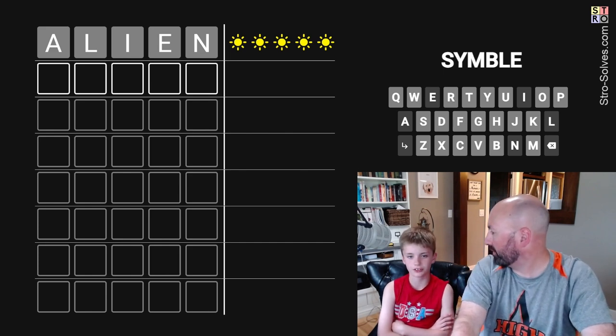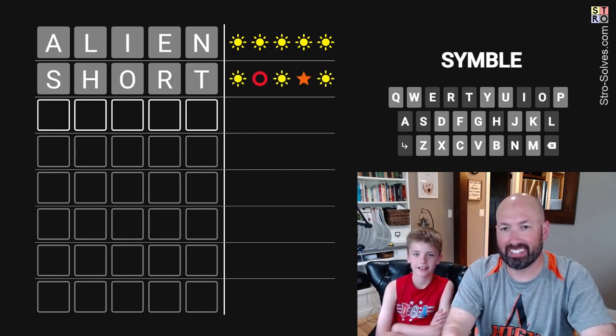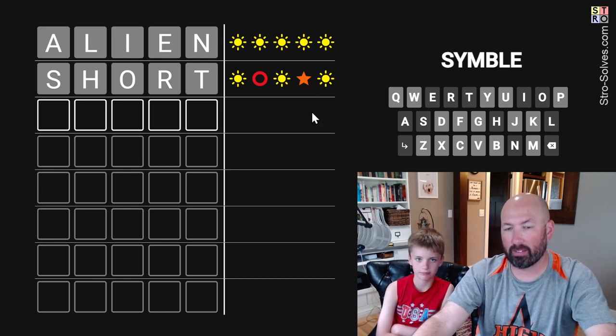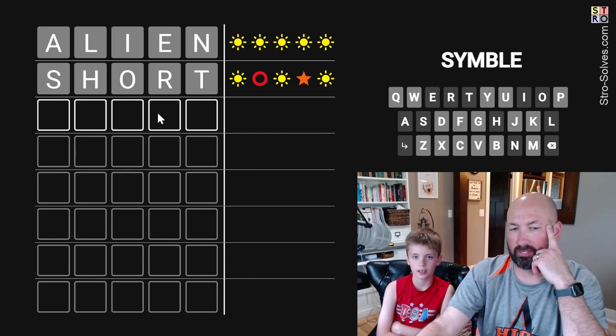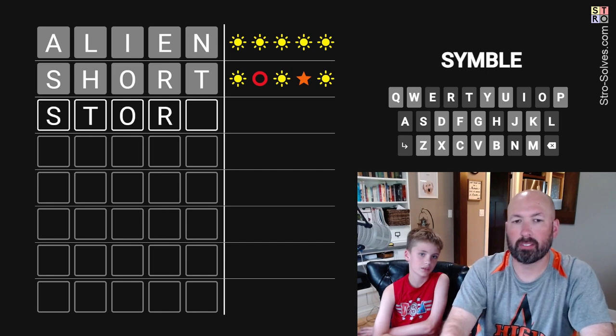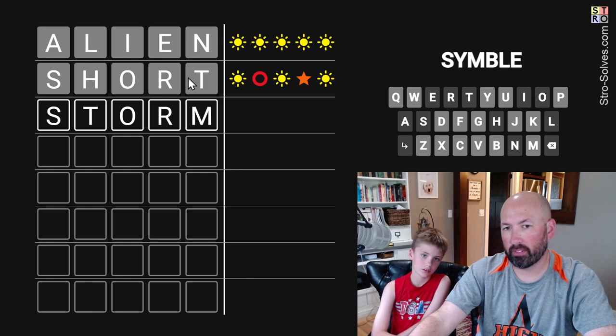What's your second word? Short. So one of those is going to be green and one of them is going to be yellow, right? Which one do you think is green and which one is yellow? I guess like Storm or something. Yeah. Now we know there's only two letters from Short in the answer.